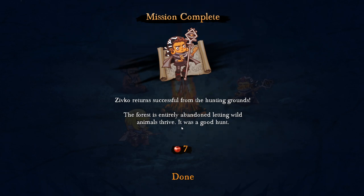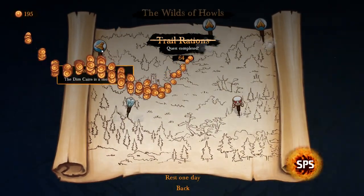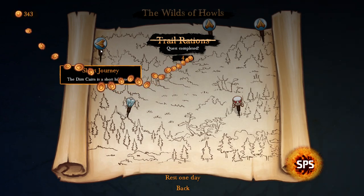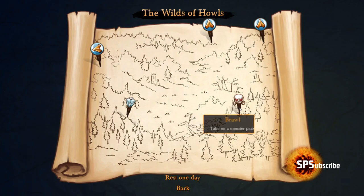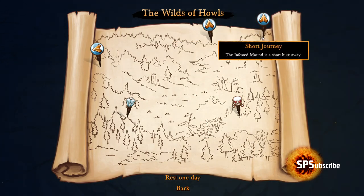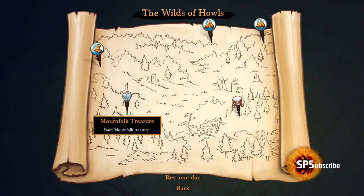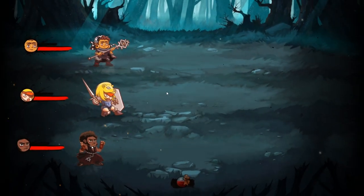Two food used. Zivko returned successful from the hunting grounds. The forest is entirely abandoned, letting wild animals thrive. It was a good hunt — we got seven food, that's really really good. So let's embark on a journey and check out our options. We've got a short journey, Marnfolk Treasure — raid the Marnfolk treasury — a boss fight brawl, and an infested mountain. Let's do the Marnfolk Treasure first. A few Marnfolk are guarding some ill-gotten treasure — we could seize it. The risk is low and we could get 25 gold and some loot. We've also picked our people and our loadout.